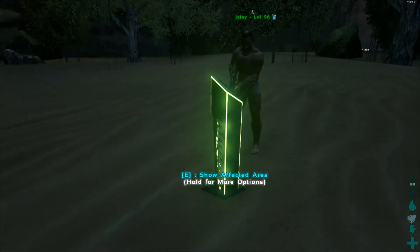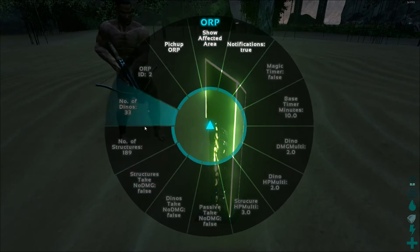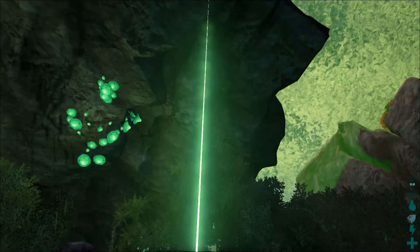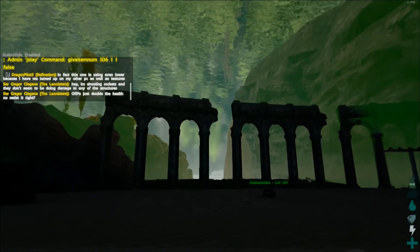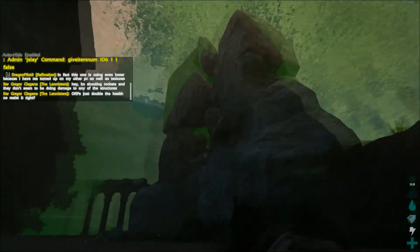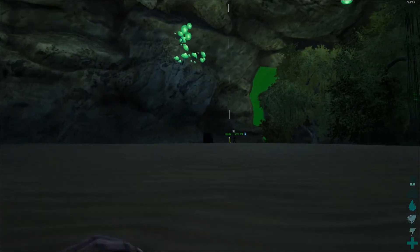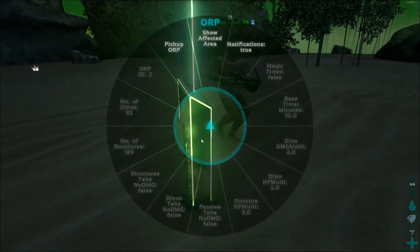So we've got this structure here called an obelisk. When you hold E on it, it opens up a big menu with a lot of options — many of which tell you what it does. You can show the affected area and it creates a big sphere around your base. It's a bit harder to see here since we're on The Center map in an underwater bubble. But you can see exactly how far it expands, and the radius is defined by the INI settings configured by server admins.